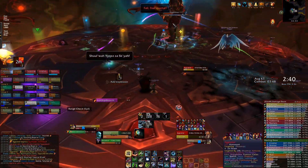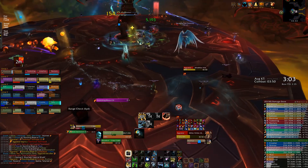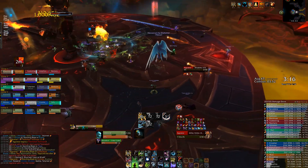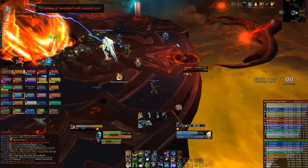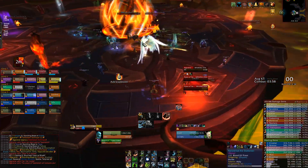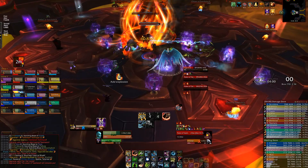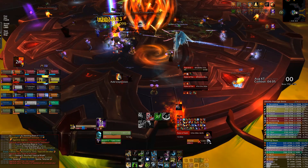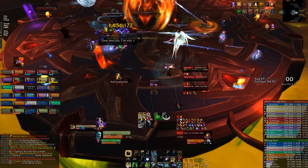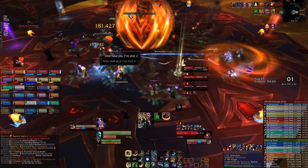Once you've got the hang of dealing with the adds, the boss will transition again at 40%. This intermission is the same as the previous, so the strategy remains the same. On Heroic, you now have single Wake of Flame lines shooting out from the boss's shield. Keep an eye near the shield — if you're hit by that damage combined with the flame adds and an add explosion dot, you're going to die.